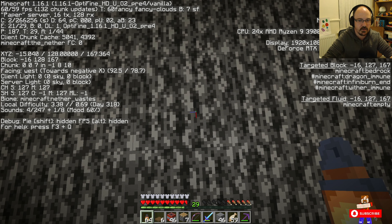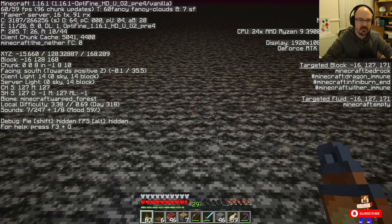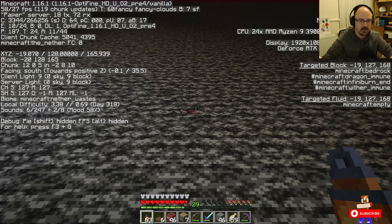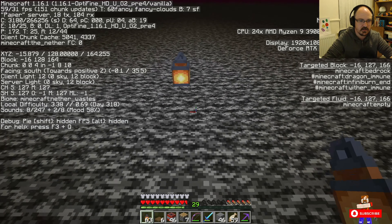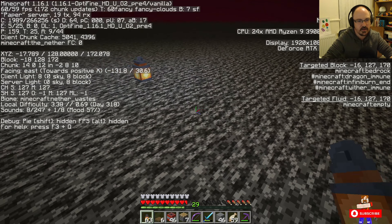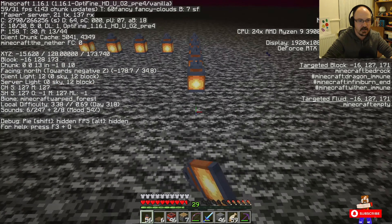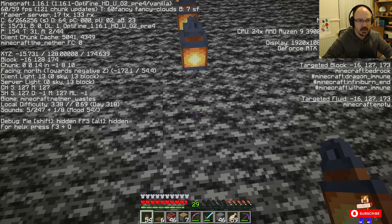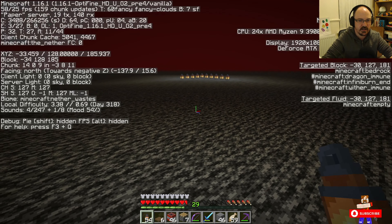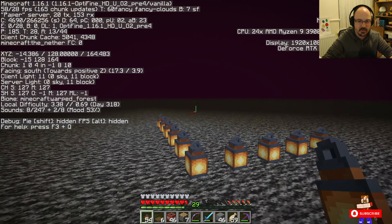There — nether waste! I want to kind of just set out a bit of a boundary, really. That's warped forest, nether waste, warped forest — it's all on this side. So if I mark that and that, I know all over here it's nether waste, so I can do my gold farm over here.